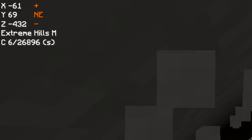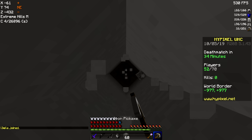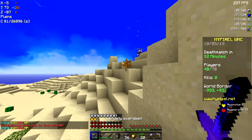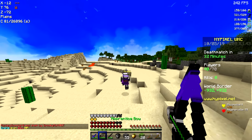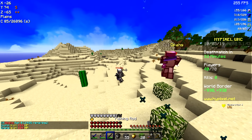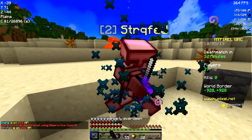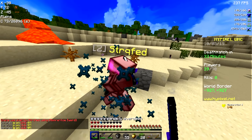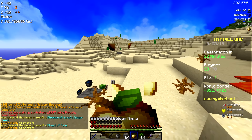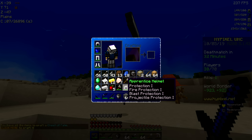Oh my god, we're literally at Y70 and I can't find surface. I cannot find surface — we are going to be here for a pretty long time. We are in extreme hills. We got to be very careful here, because getting cleaned is the last thing I want. That was exactly my point — I did not want that to happen because we just lost a head from that. But we got the kill, at least. We'll still hopefully win this game.